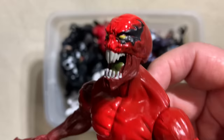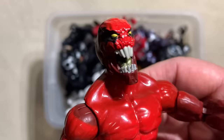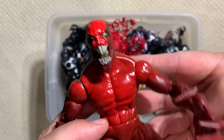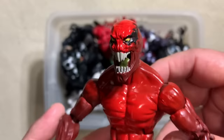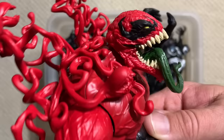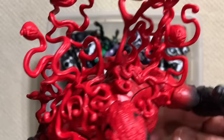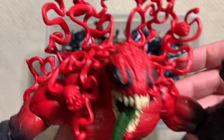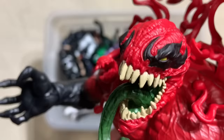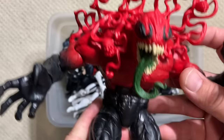This first figure is Toxin. A lot of these symbiotes went through different hosts — I believe Toxin went through several different hosts, and he was more of the anti-hero, kind of the good guy who got taken over by a symbiote. This was the first Toxin figure, and it has a really, really cool head sculpt. Holy cow — every single one of these tendrils has a sculpted symbiote head coming out of it. Look at the mouth, the tongue, and the detail in the eyes. Everything about this is just bananas cool.